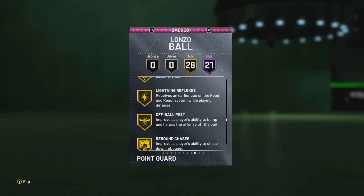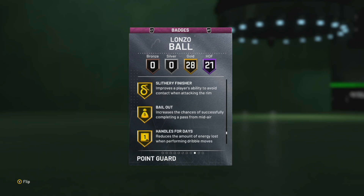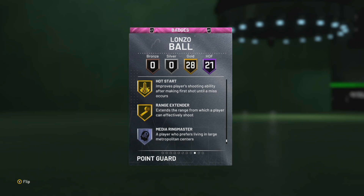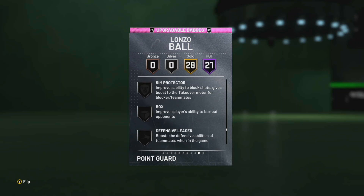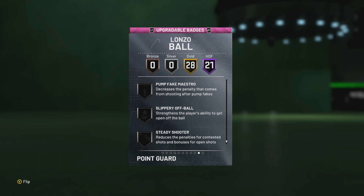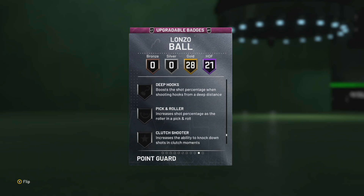His Hall of Fame badges include bail out, stop and go, range extender — that's a plus. The badges you want to put on him are shooter, dead eye, green machine, and super all ball, which is really good too. A lot of people sleep on that badge.